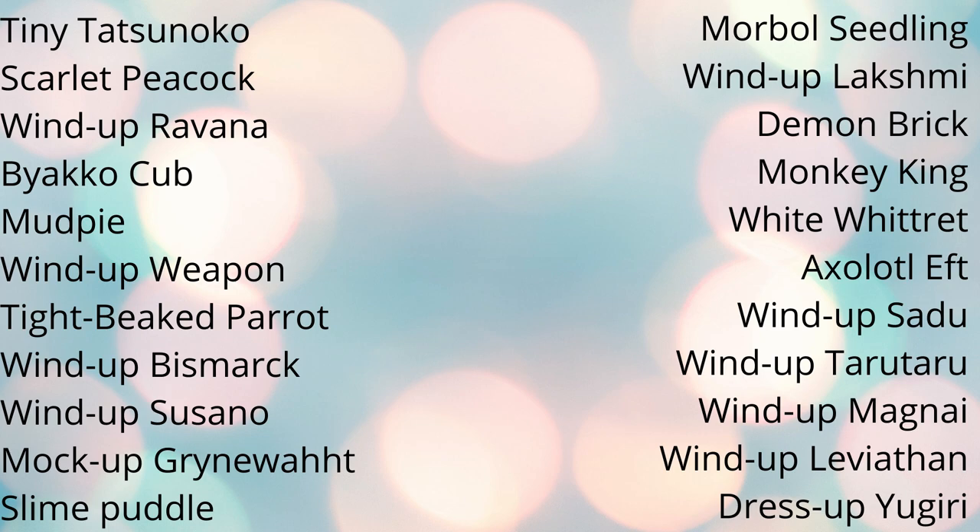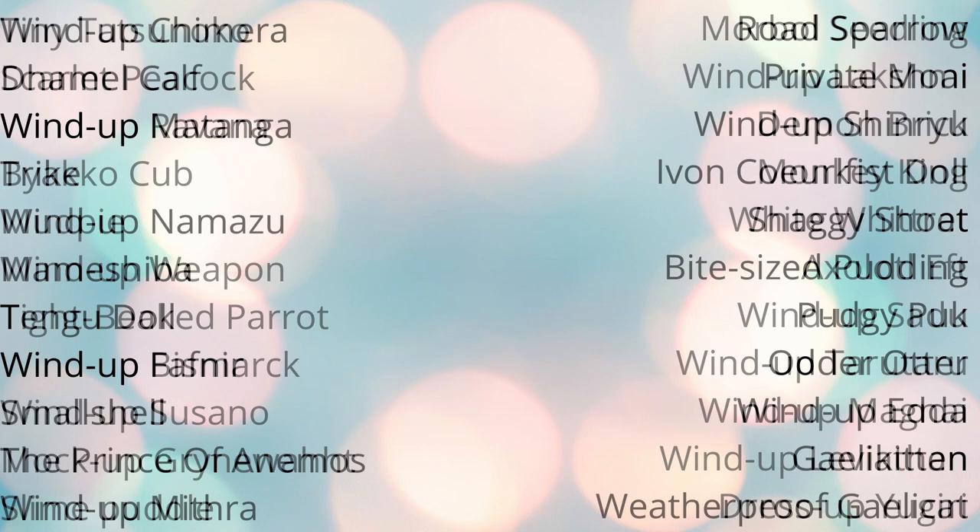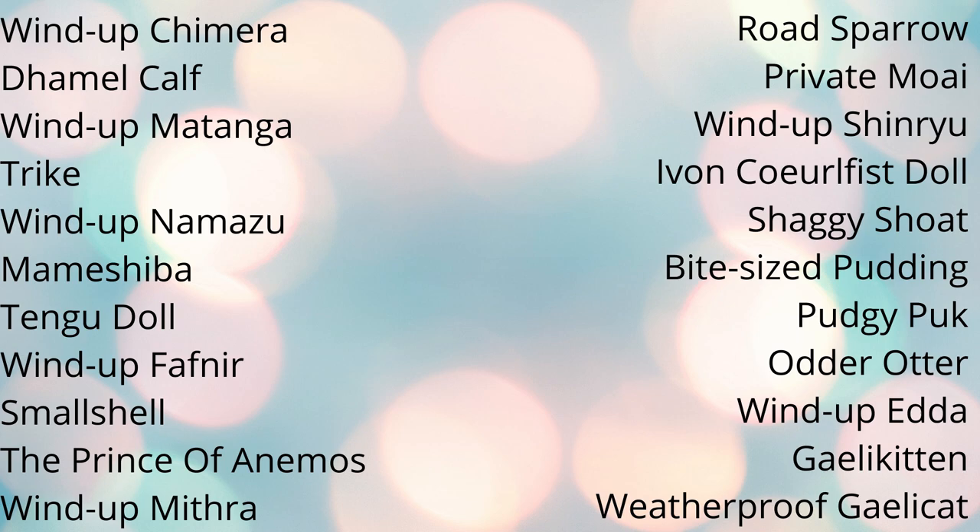Last but definitely not least is the overwhelming amount of super cheap minions you can get off the market board. Some of them have been around for years and they're so inexpensive these days that farming them just makes no sense. What I mean by cheap is everything under 10k gil, with a large majority being cheaper than 1k. I'll leave it up to you to pause the video on these slides and go spend some gil if you want to.